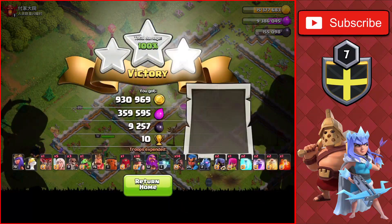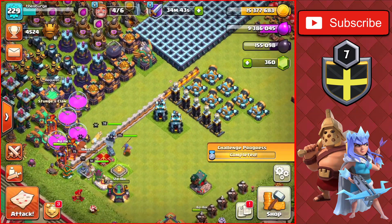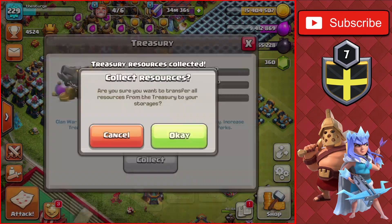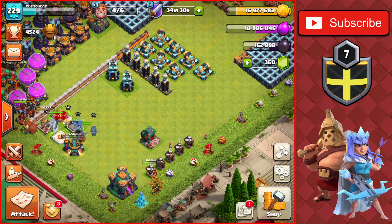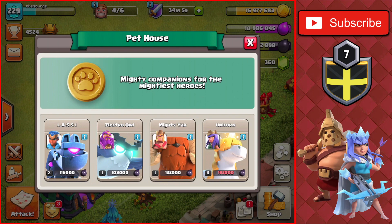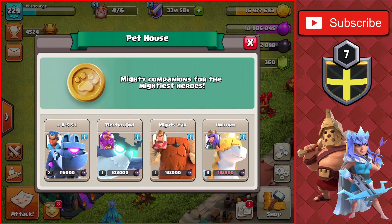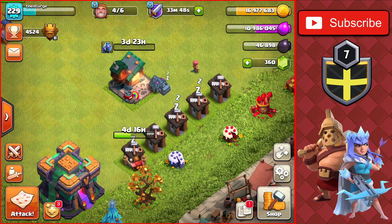Heading back to base, we also have the star bonus we just earned and the active clan games that we just completed. We collect the treasury — up to 17 million now. I probably shouldn't have collected it since we're about to use a Gold Rune, but we can just spend the excess on walls. We start the next pet house upgrade: Lassie up to level four for 116,000 dark elixir, almost getting her to level five. We now have two pets at level four as we also work on the Owl and the Yak.